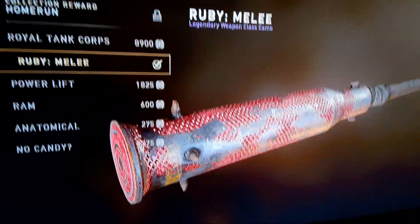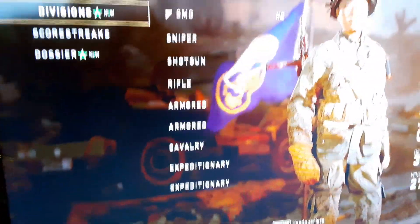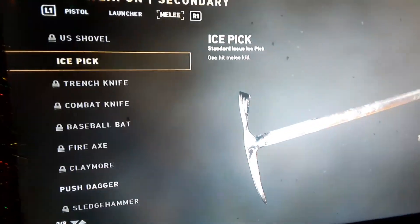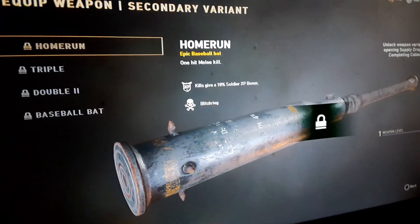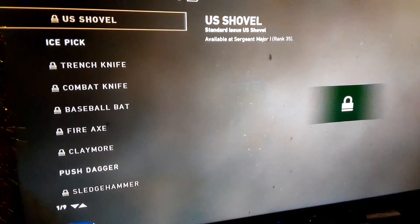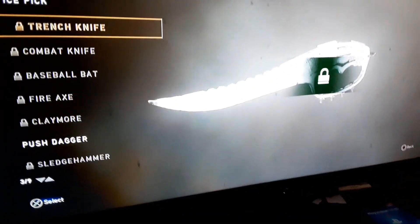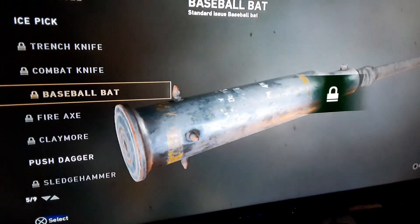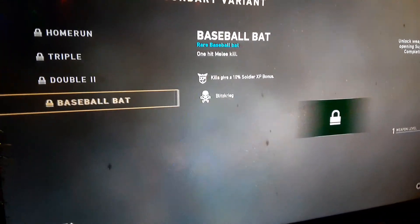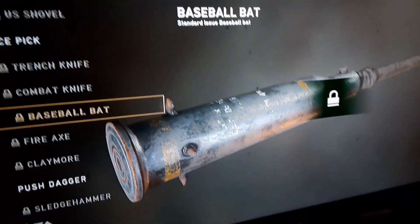But here's the true question — can I use it in-game? Or is it just when I unlock it? What the hell? Where's my... Did I just spend all that for nothing? Oh wait — I got the baseball bat right here. The camouflage for it. So once I unlock it, then I get the camouflage for it.